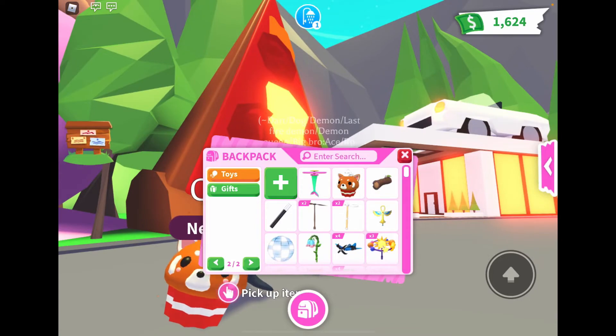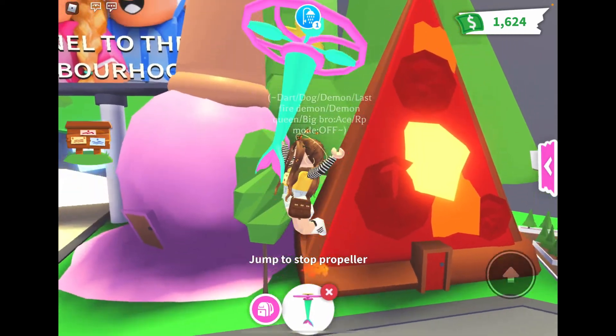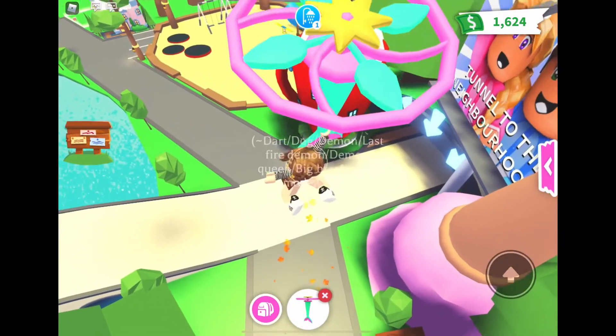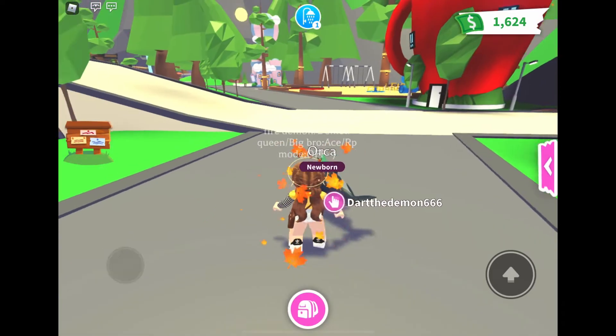And then we got a propeller — it's a little mermaid propeller! We go like this and we go... bye bye! We drop down and we go... I'm gonna take that away from you.